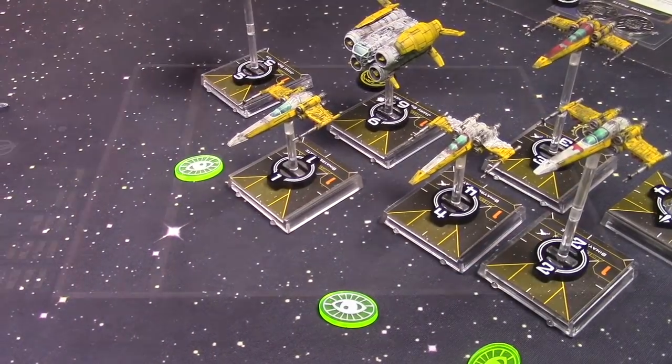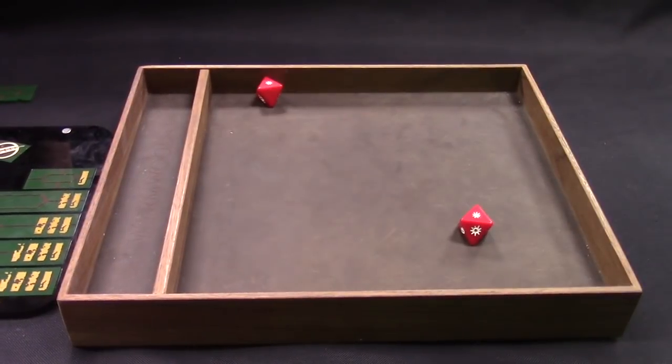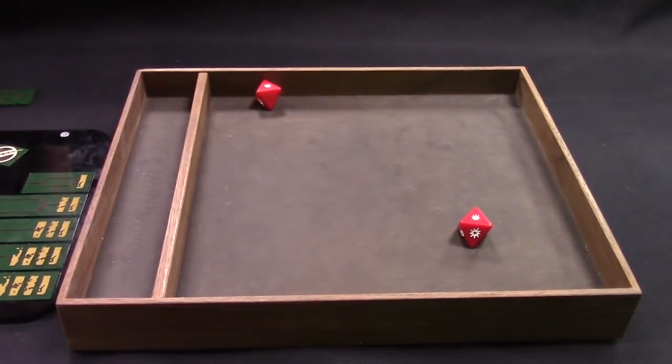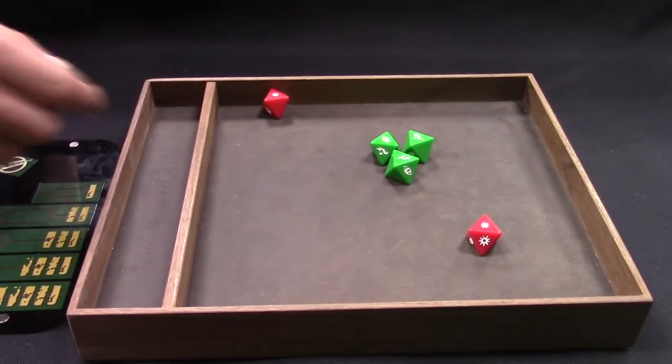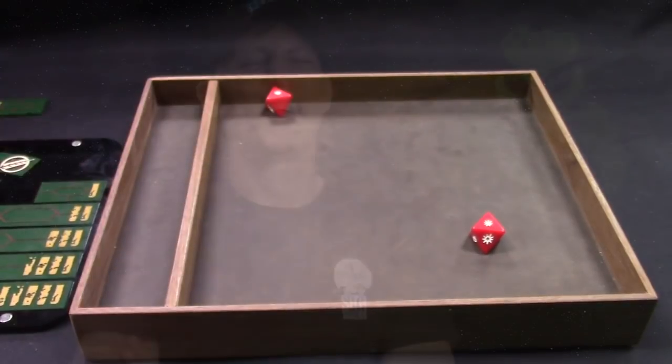The Pirate shoots at range three with two attack dice — two hits. Boba rolls defence. Even though the engagement was aggressive, it didn't pay off. Next turn Colm has a lot of shots coming at him and he's stressed, so he's going to one bank in and hope to tank as much as possible and give as good as he gets. As he said — it's for a laugh, let the fun begin.